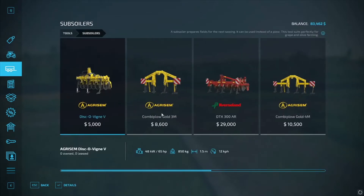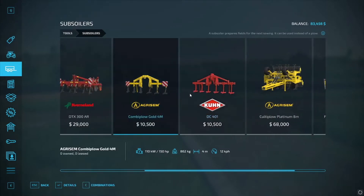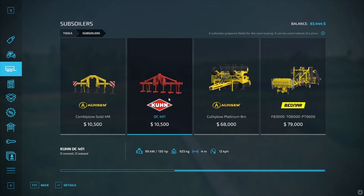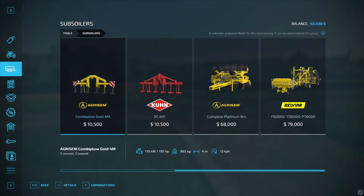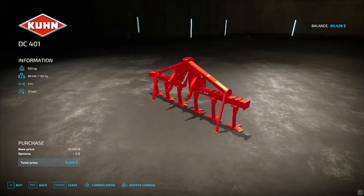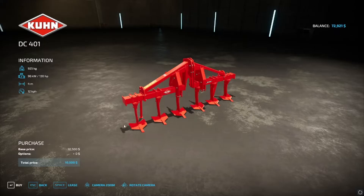Maybe we'll look at the subsoiler instead. That's four meters — actually I can use that on the little tractor. If I recall, they both do plowing and cultivating. Well, let's grab that for the last price. Like I said, I can run it on the little tractor.